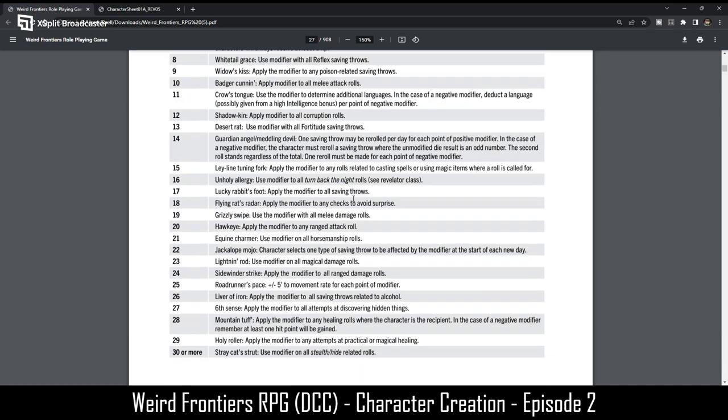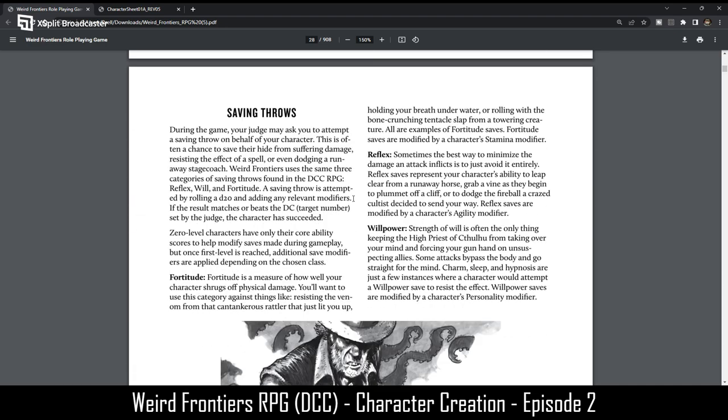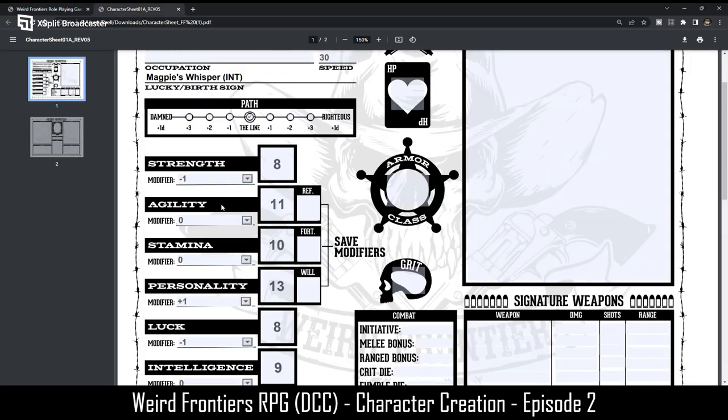Now saving throws. My reflex modifier is zero, fortitude is zero, and willpower is going to be a plus one — so that's good.